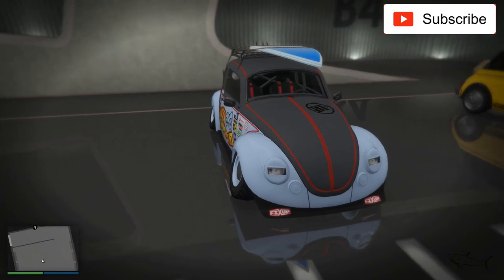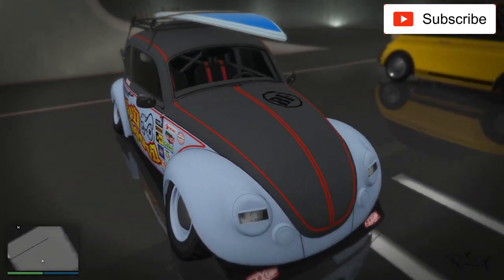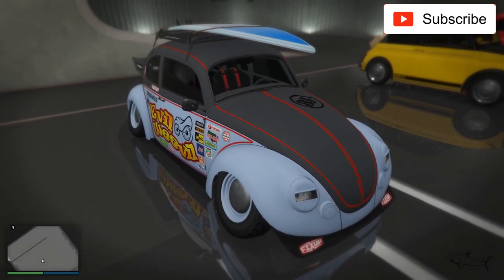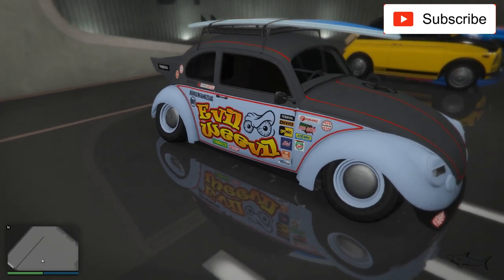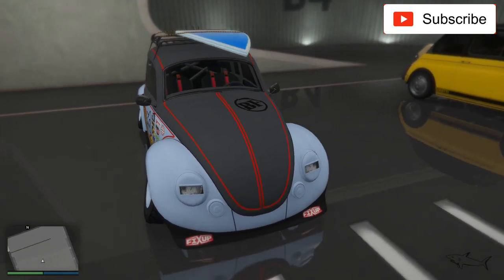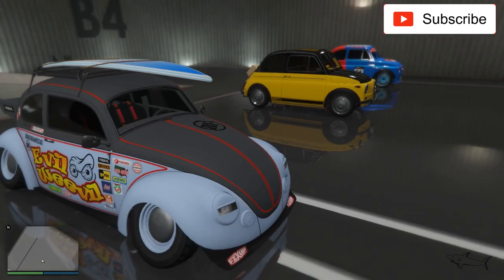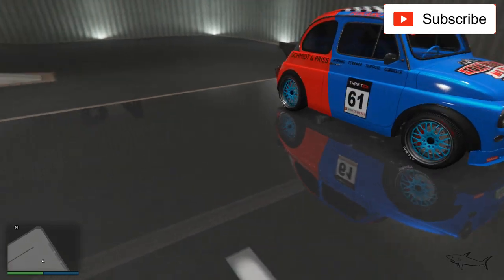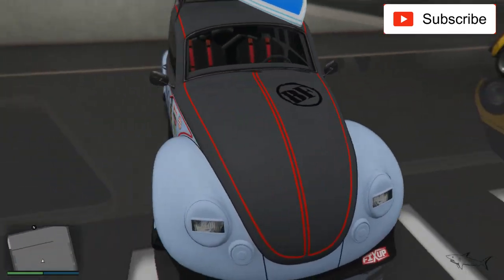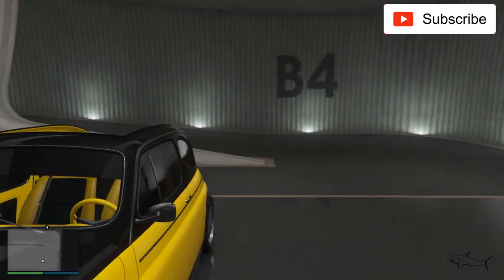The second car I will compare is this new Beetle — this is a highly customizable car that you can customize in a lot of ways. Here is the new Weevil. At the time I'm recording this video you cannot buy it; you can only win it by doing the DJ missions. I also have a video on how to do the DJ missions, and I'll put a link in this video description for the customization of these cars.